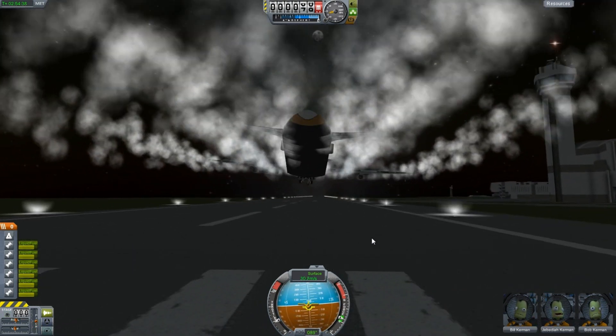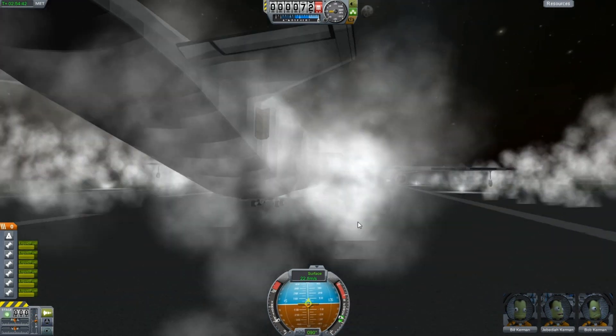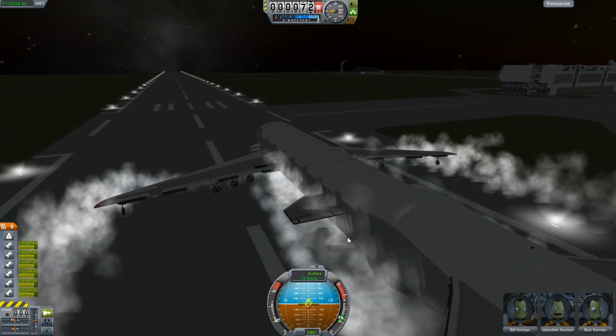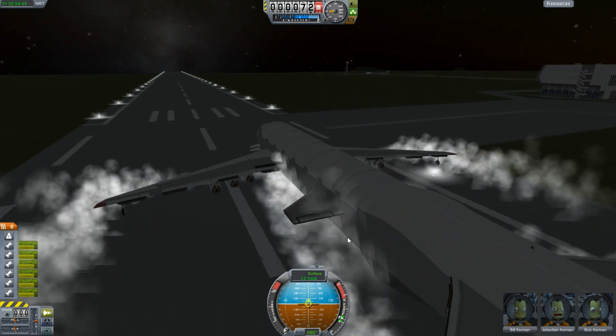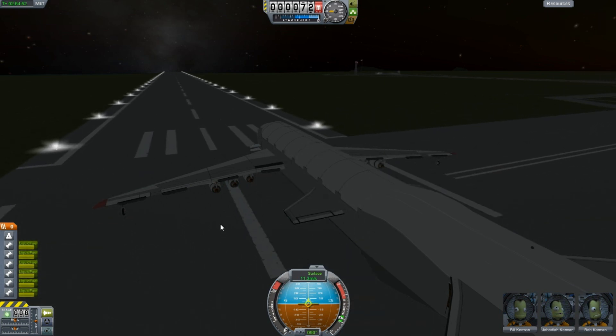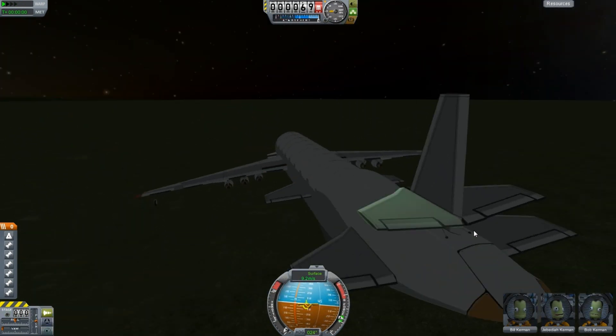It was a pain to get this to fly properly over 3,000 meters. The tail was just hunting all over the place — it was very difficult to fly. Down below 2,000 meters it was a lot more controllable, of course, because the air density is thicker.